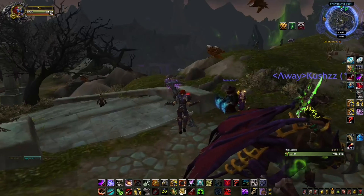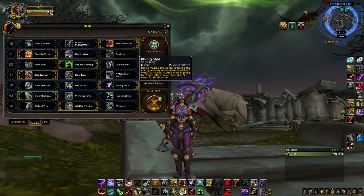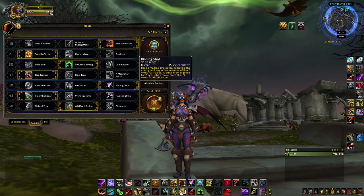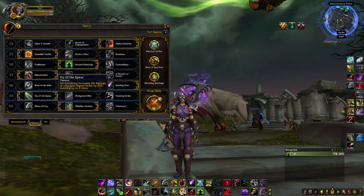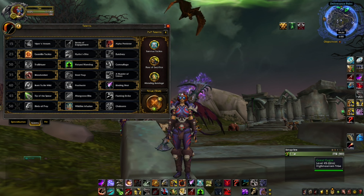For the talents I went Alpha Predator, Gorilla Tactics, Natural Mending, Blood Seeker, and Binding Shot - which is very important for the second phase, I'll explain it later - and Tip of the Spear and Wildfire Infusion.